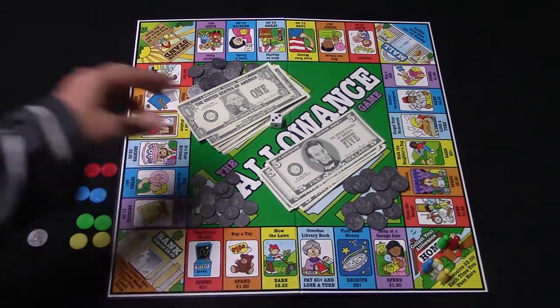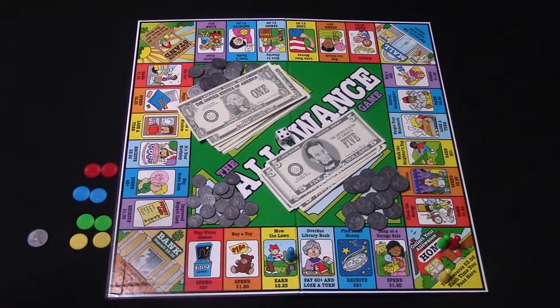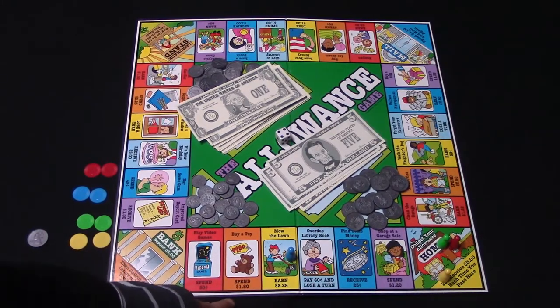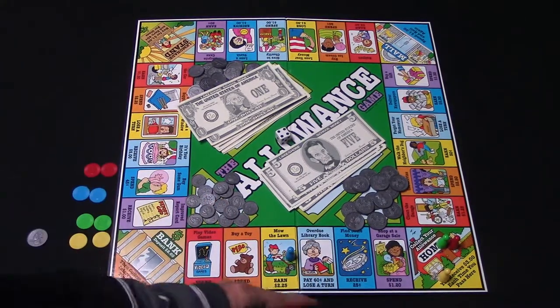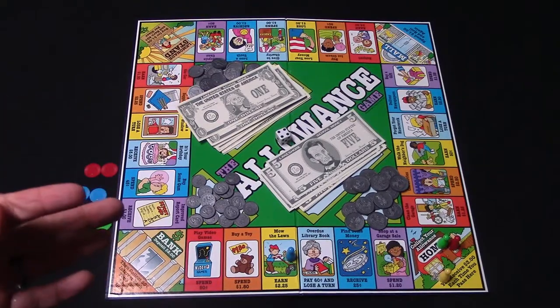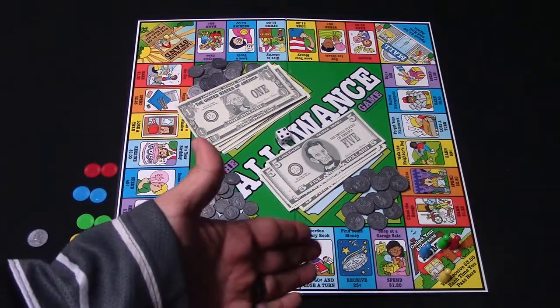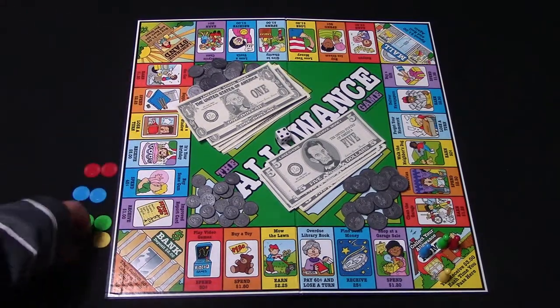As far as the spaces go, you simply roll the die and move that amount of spaces. Some spaces you'll earn money — like mow the lawn, which earns you two dollars and twenty-five cents. However, if you land on something like buy a toy, you'll spend a dollar eighty and put that money back to the bank. There's a lot of back and forth between earning and spending. Anytime you circle around the board and get back to home, you collect three dollars in allowance. If you end up owing more money than you have, you go broke — you move your pawn back to home and start again with three dollars.